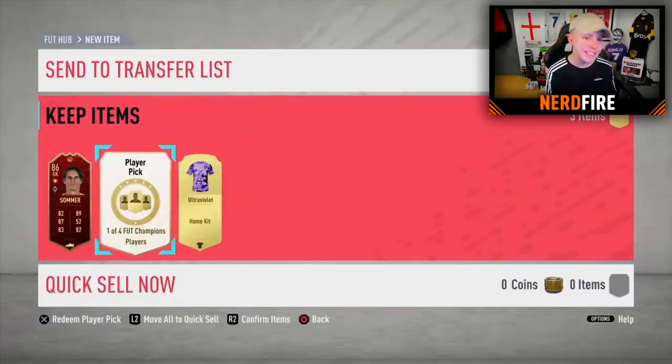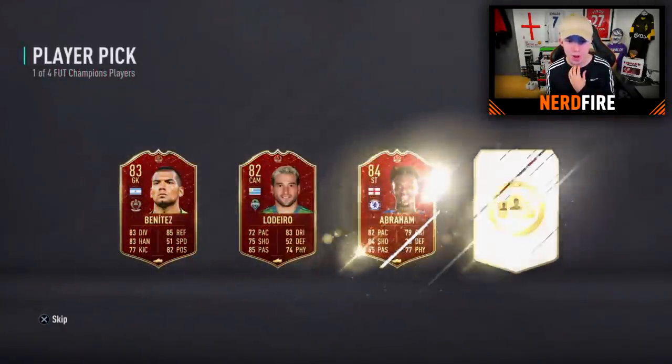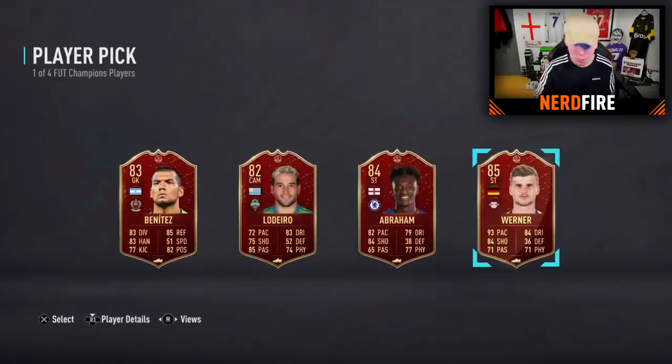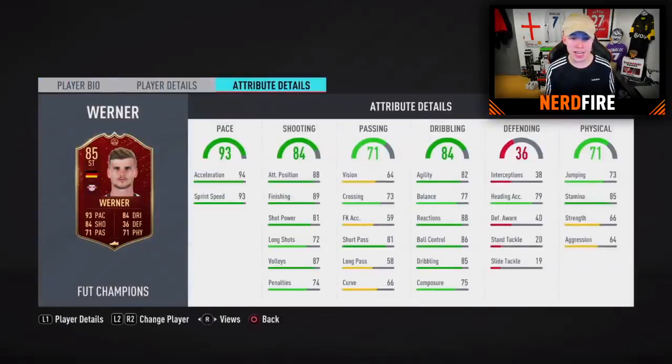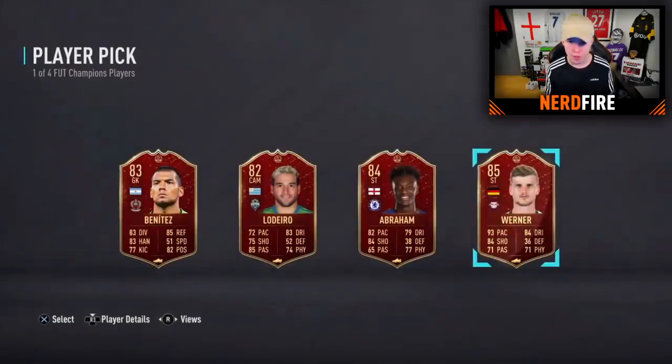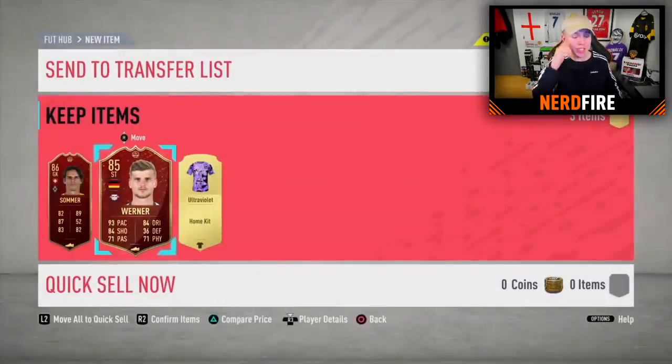I'm a little bit ill right now — got a cough and stuff, so if I sound different, that's why. But on to his second Player Pick. He gets himself Werner! That is the best one you could have got. So let's go ahead and select Werner for him, and that is one hell of a set for Gold 1. Sommer and Werner — that is a banging set. You can't ask really for better, apart from Kyle Walker and Werner. That is sick.